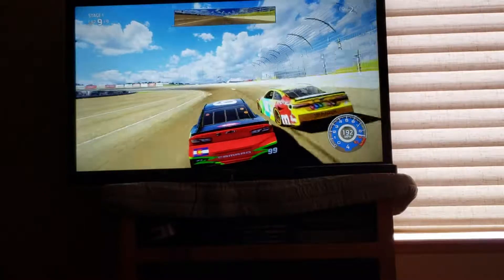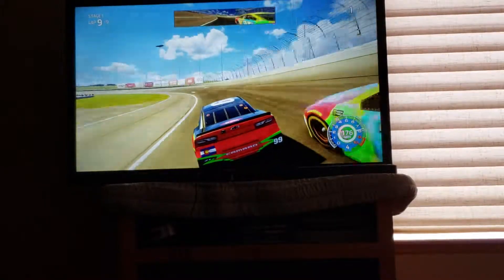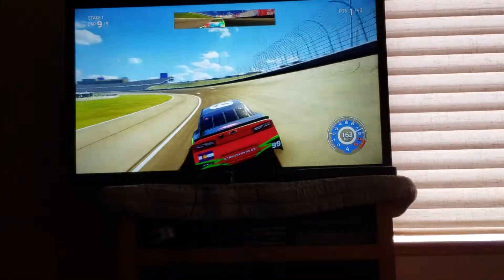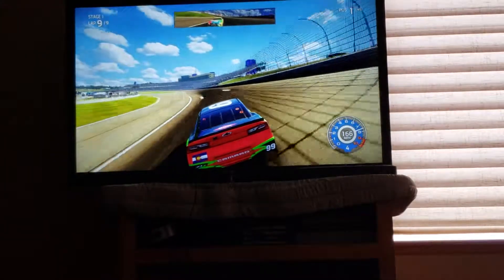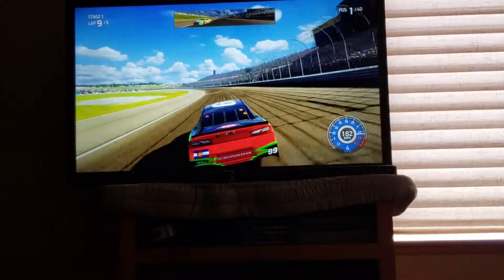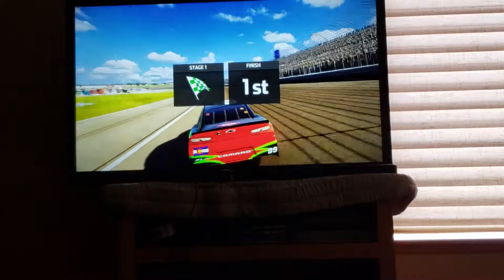One lap to go. Get a run on Busch, give him a slight nudge. Tail gets a bit squirrely but it doesn't send me around. Let's see if I can catch up to him to get the stage victory. Get the draft, pass on the inside, push him to the outside. But I get slid up and he tries to do a crossover but it doesn't work. I get low, I block him, and it looks like I will be taking the stage victory. Look at that stage win — great job.